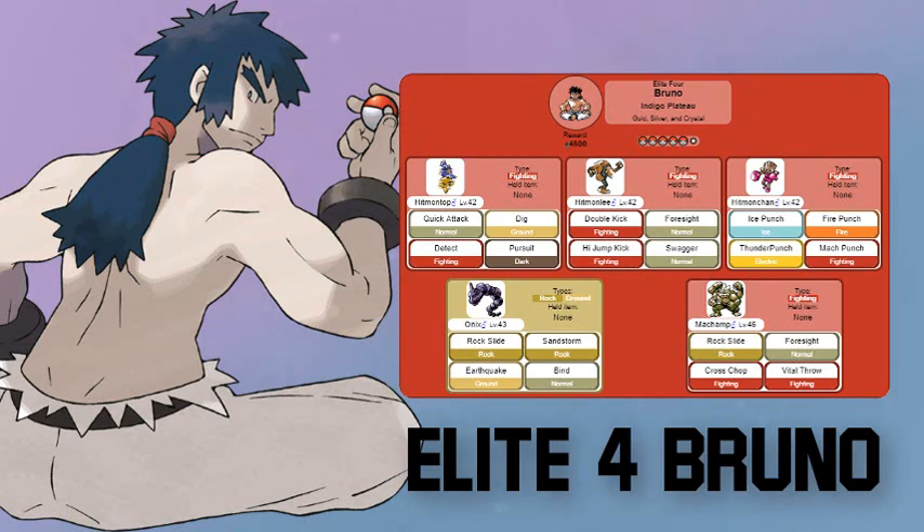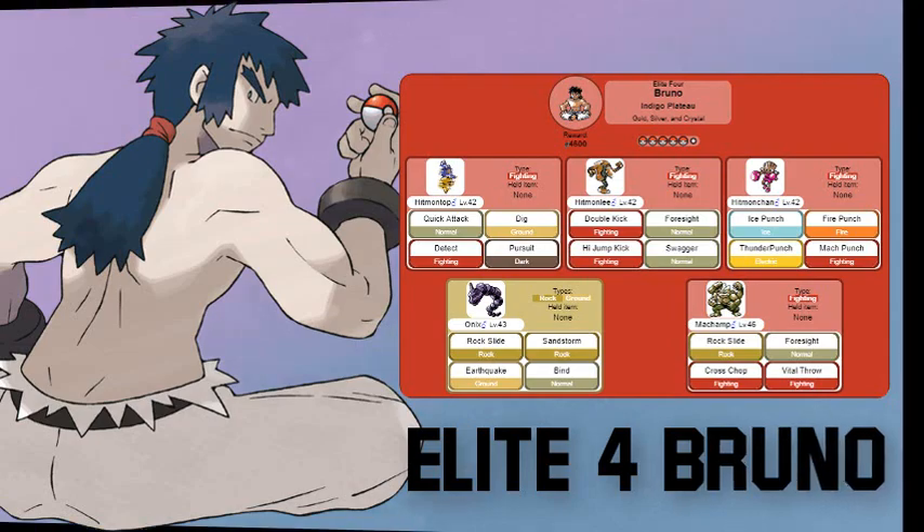Afterwards he goes with his Onix — rock and ground type — which has Earthquake, Sandstorm, Rock Slide, and Bind. His most powerful Pokemon is Machamp, which has Rock Slide, Foresight, Cross Chop, and Vital Throw. Be aware of these Pokemon because they will physically beat you up.